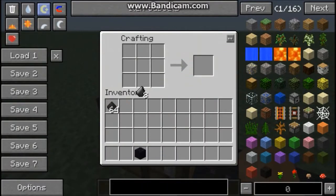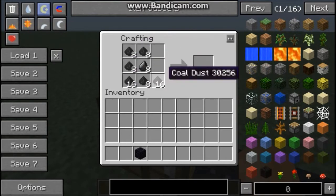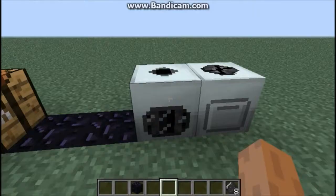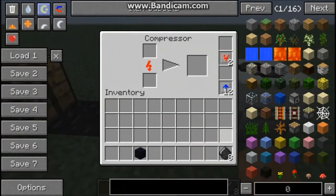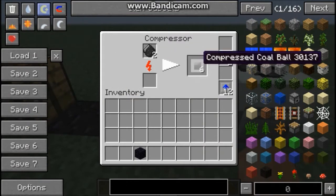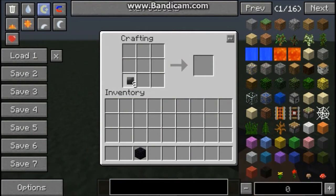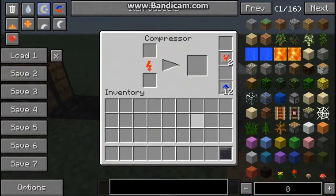Then you need to put your 8 flint in the middle, then split it one side into a furnace shape and you'll get a coal ball. Then you want to compress your coal balls and you get a compressed coal ball — pretty obvious. Then you take those eight, place nine, and put your obsidian in the middle and you get a coal chunk. Then you just put your coal chunk in the middle and voila — diamond!